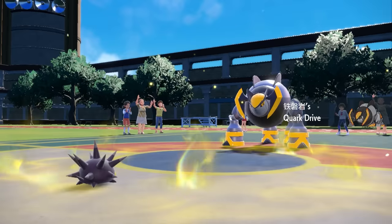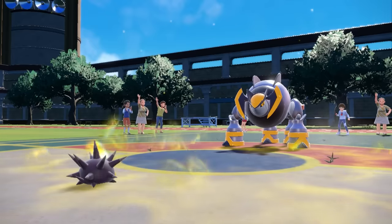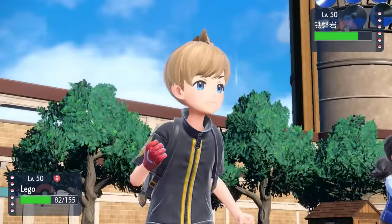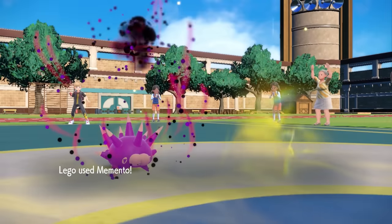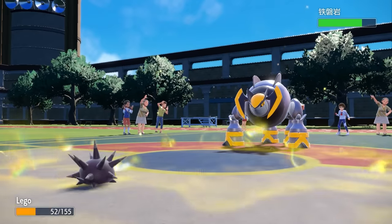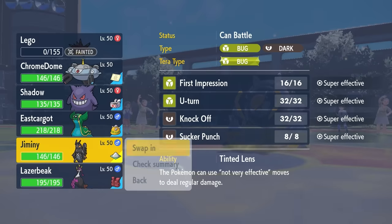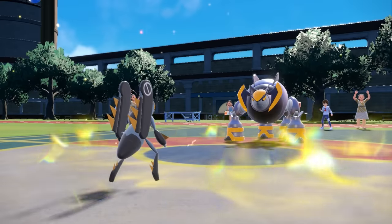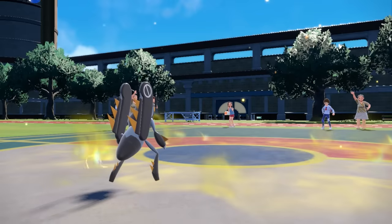They now bring in the Iron Boulder, which is very scary — it gets a free Quark Drive because of my Electric Terrain, which is annoying. I probably just die to this thing and I don't have great switch-ins. I've got two layers of Spikes and my terrain up, so I go for a Memento, but it turns out they're going for the Swords Dance. Luckily, I'm able to negate the boost there a bit. It has Quark Drive Speed and this thing is frightening. But Low Kicks is not afraid of anything — I can go in mostly because I have the super effective First Impression, which can force this thing out, and that's why Low Kicks is so great at stopping potential setups.